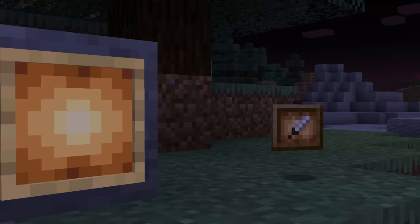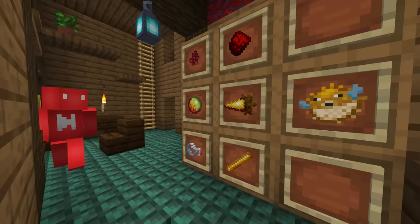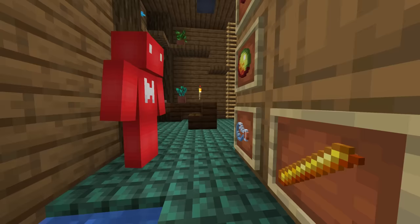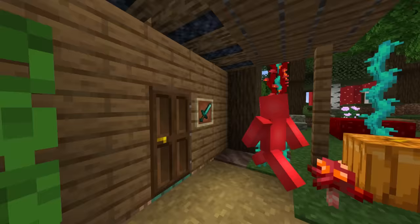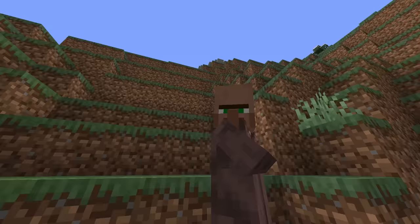Number seventeen: item frames are an incredibly versatile block for decorations, and with the recent addition of glowing and invisible variants, there's even more reason to use them in creative builds. But that only makes this problem more noticeable — when in creative mode, if you punch an item to get it out of a frame, just like you would in survival, it doesn't drop the item but just deletes it instead. That's quite annoying and definitely unintuitive, so just drop the item as-is.